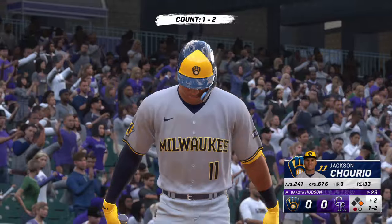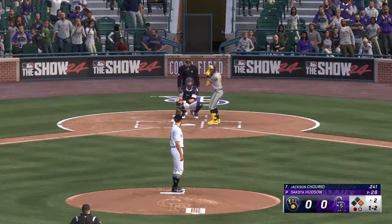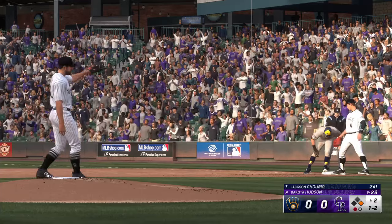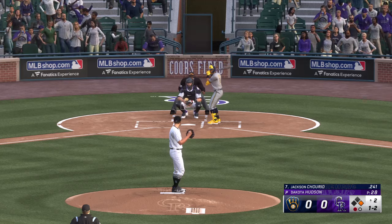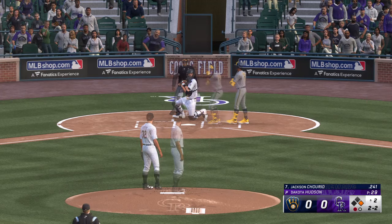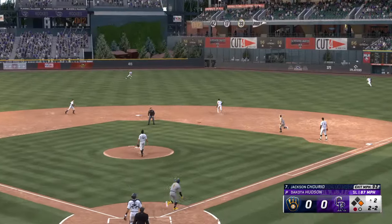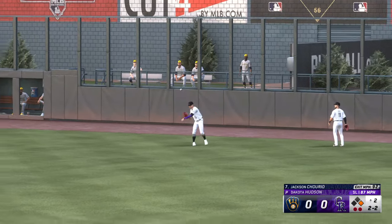Now the left fielder Jackson Chorio — check on the runner, and he's back safely. Pitch misses — pitch misses, two and two. Recognize that changeup right out of the hand — just spit on it. And that one is lifted in the air — Hilliard makes a move on it — Hilliard pulls it down.